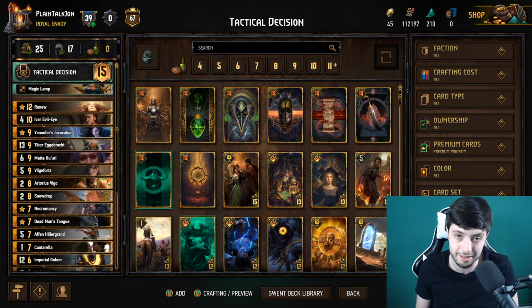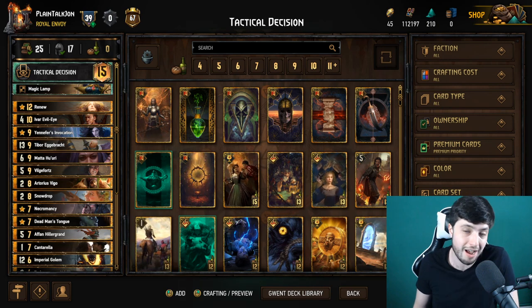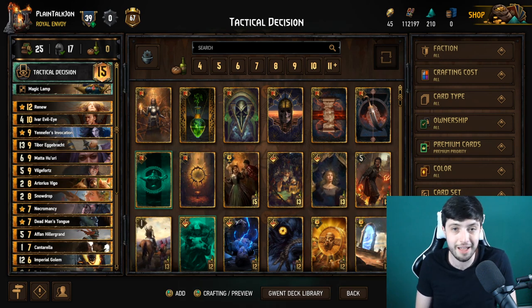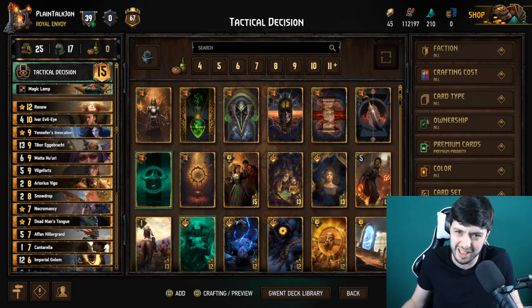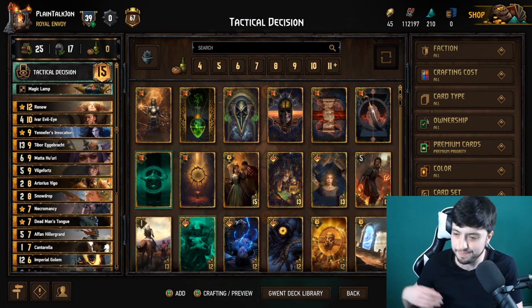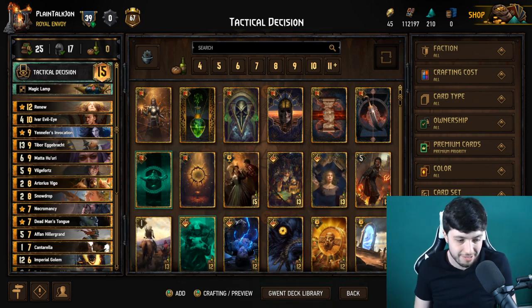The only way you're going to get to a round where you can beat them is winning round one and not letting them mill out your deck. They'll mill during round one, but if you don't give them round two to mill, they won't have enough time to finish you off — unless you're playing a hyper-thin deck trying to mill yourself out quickly. In that case you're pretty screwed, and we'll talk about that.